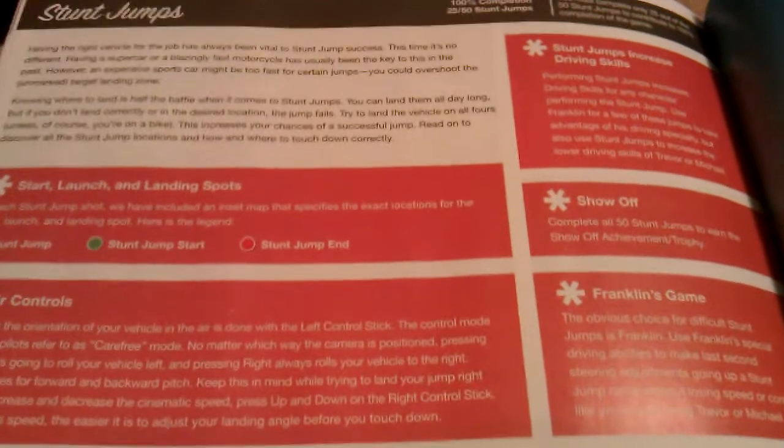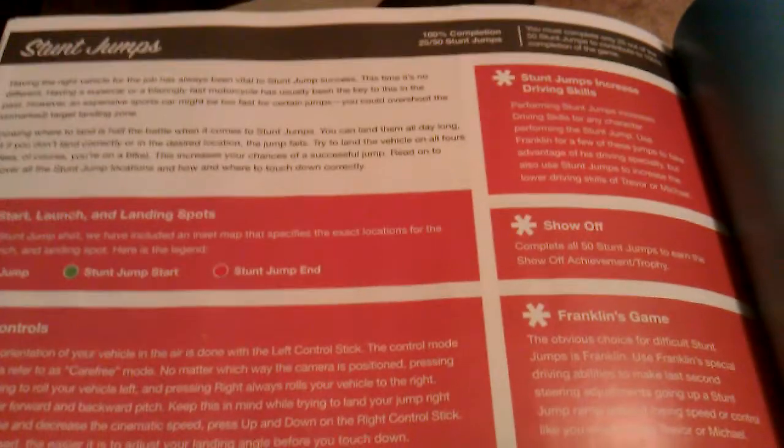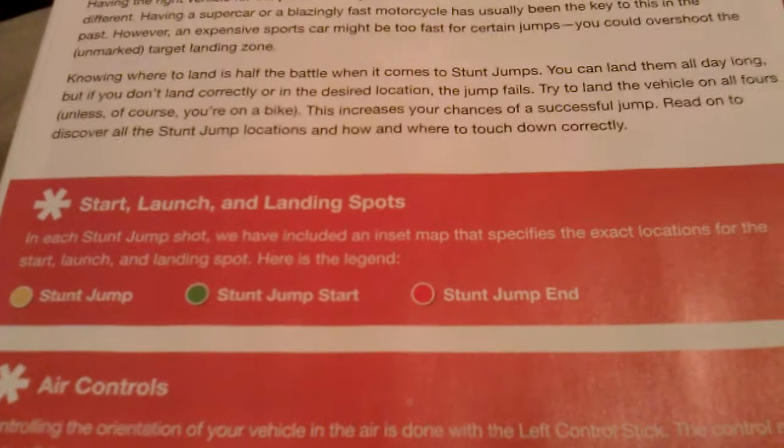Hello ladies and gentlemen, this is Levon69 to the 4th Power again, bringing you my last video for the night. This is going to be all the stunt jump locations — there are 50 of them. Just like all the other games, there is a jump start and a jump end. You must land within the landing area and start in the jump area.